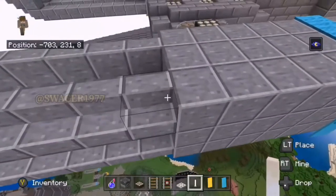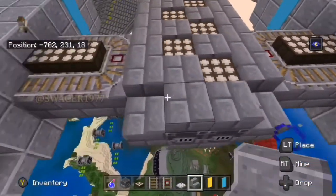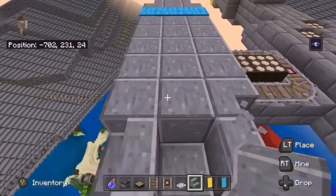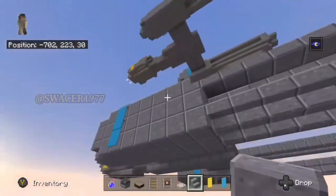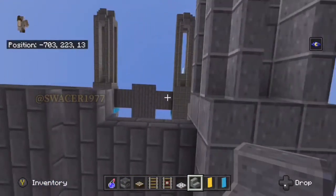Before you leave, there is one other detail that I have to fix. I have to corner out this part on the engines, right where the stairs meet the blocks. It was just too blocky, so we're going to corner it out on both the top and bottom. After this, we are officially done. Once again, thank you all so much for watching, and may the Force be with you all, always.